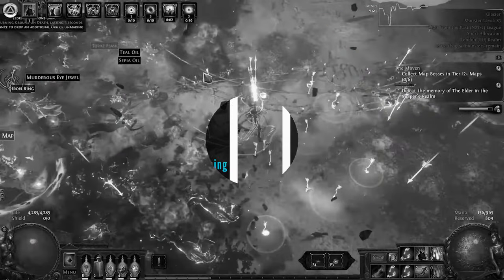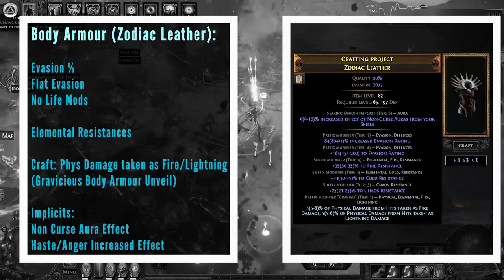Moving on to the body armor, the way I like to craft these is to have no life modifiers on them so that I can use the mastery to get 15% more life. What you want to do is roll these with dense fossils — they'll be very cheap, and this makes sure that evasion rolls and life doesn't. You wait until you get decent evasion rolls with an open prefix, and then you craft physical taken as elemental. It's really important to get a big evasion body armor with physical taken as elemental — it makes you a lot more tanky.